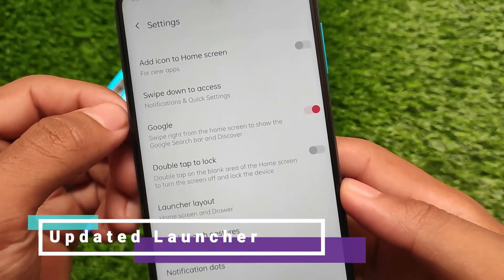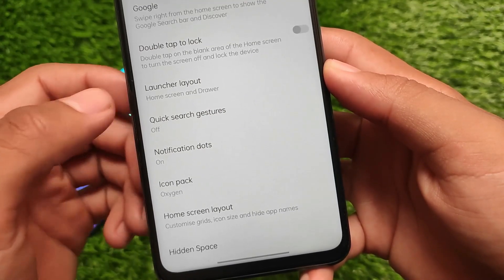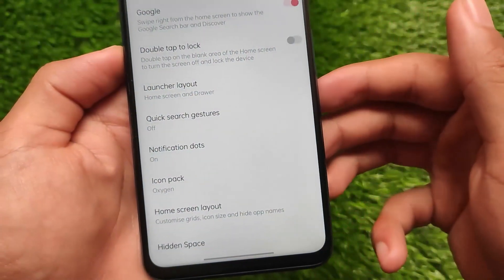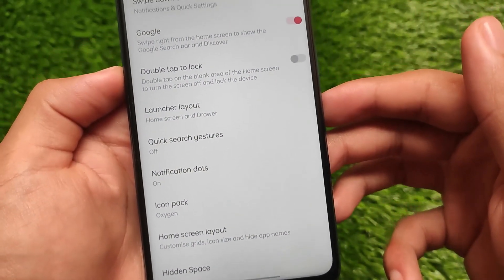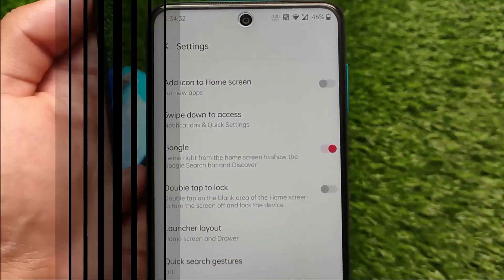The launcher is updated as expected. The best part is you don't get extra icon packs like Cyberpunk or McLaren by default. However, add-ons are available — I'll provide the link so you can install those add-ons like the Cyberpunk add-on or McLaren edition — but they're not included by default.